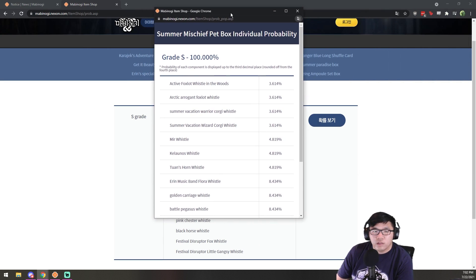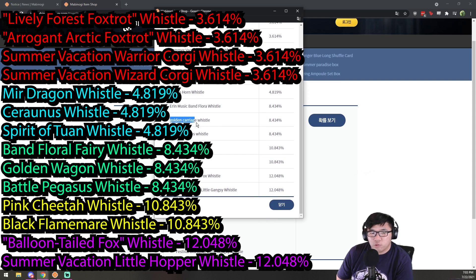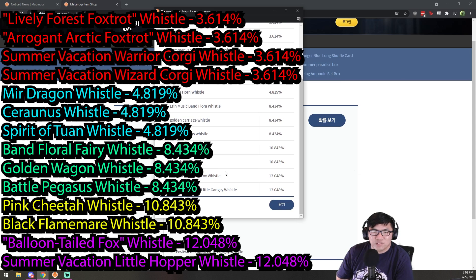Here are the rates. In Korea — this will probably be different when it moves over to the American servers — you have about a 7% chance to receive one of the foxtrots and another 7% chance to receive one of the corgis. You also have mirror dragons, a Kiranus, a Tuan, Band Floral Fairy, Golden Wagon which is the food truck, Battle Pegasus, Pink Cheetah which is kind of a miss, Black Flamer also kind of a miss, the Festival Fox — which I'd prefer to call the Balloon Tail Fox — and the Festival Little Hopper. Overall it's a pretty good gacha if you can hit the top 20%-ish. The other items are a little disappointing — the fox and the pink cheetah especially — but it's passable; it's a pet gacha and it's always a good time.